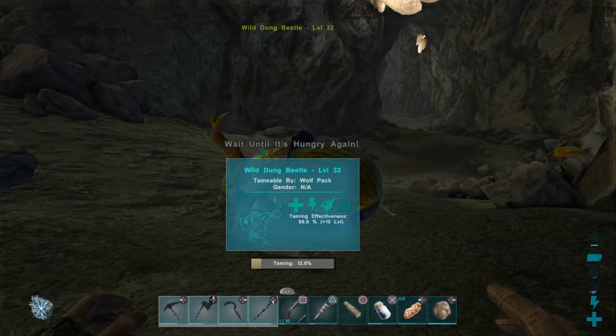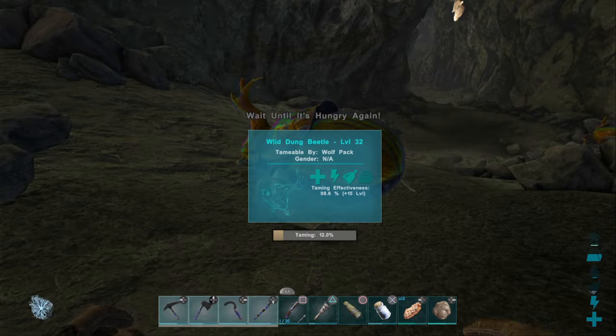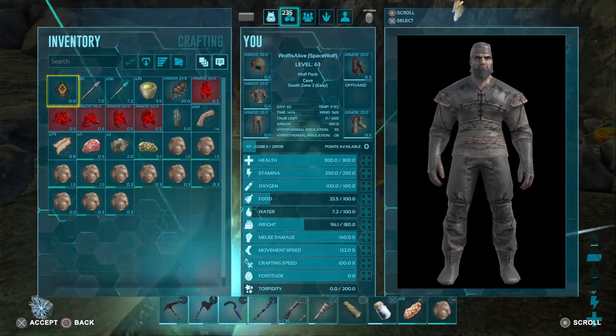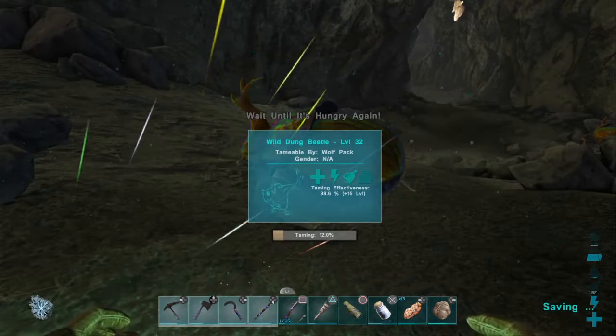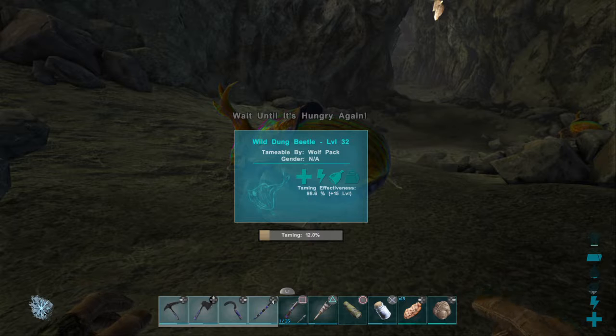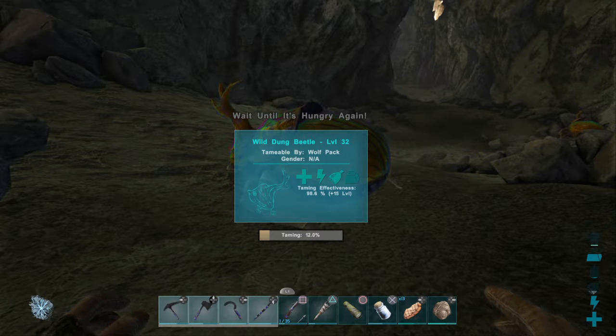You can see the one there on the right over there. The last one I tamed was going up by 21% per dung, so this one's going to take a lot longer. I don't know if I have enough dung to tame him. Hopefully we do — even if it's just enough to tame this one guy, and then we can come back and get the other one at some other point. I want to get two of each dinosaur. Apparently dung beetles don't have a gender, so I'll have to do a bit of research to find out how that's going to work.